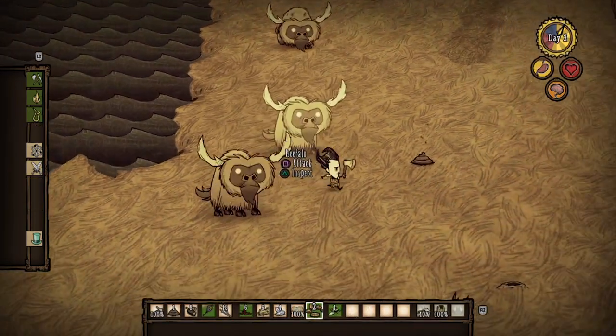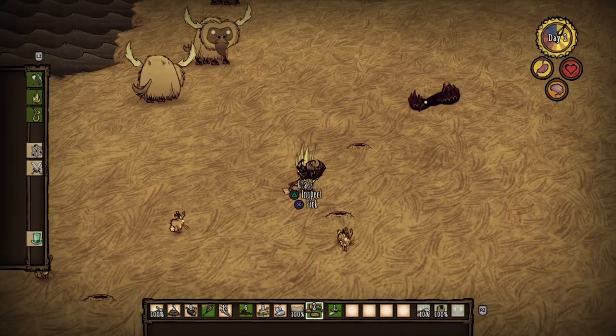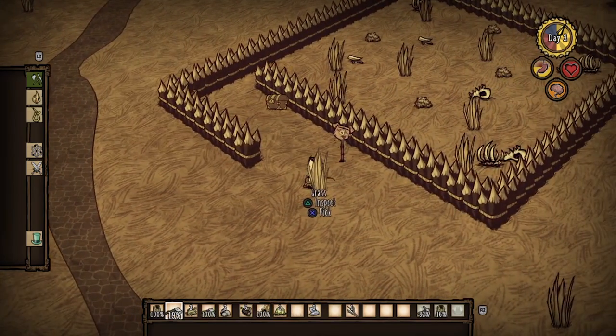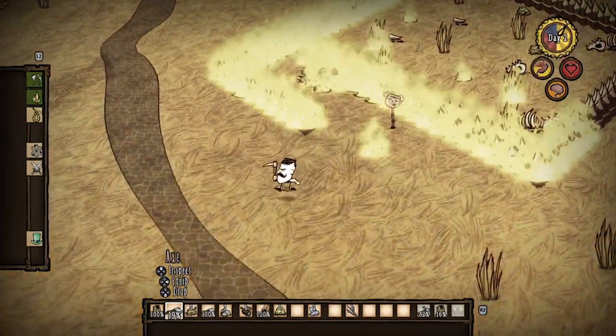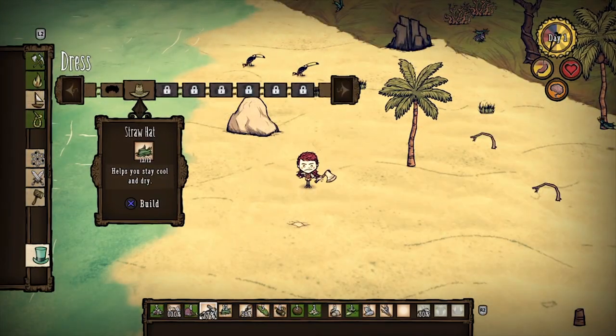The other main part of Don't Starve involves gathering resources. This includes cutting down trees, picking grass and berries, digging up graves, collecting cattle poop to fertilize your garden, and many other things. Once you have enough of a certain resource you can craft an item — you can craft tools, weapons, and clothing, and you'll have to recraft these periodically as things do not last forever.